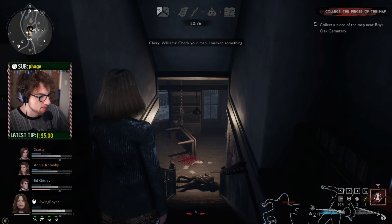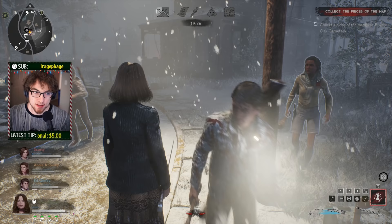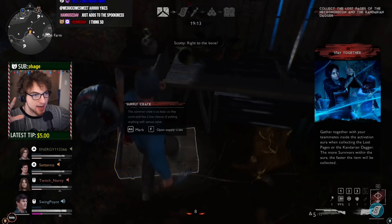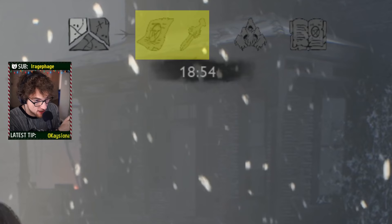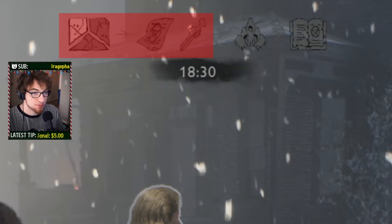To give you an overview of all objectives: first collect three map pieces. Once those are done, you move on to finding the lost pages of the Necronomicon and the Kandarian dagger — two separate areas that will have a lot of enemies spawning. After that you defeat the Dark Ones, the creepy dudes in robes. Then you protect the Necronomicon because the demon player will try to destroy it. Complete all of those in order and you win.